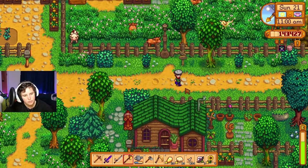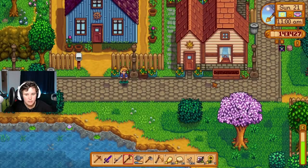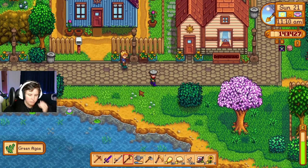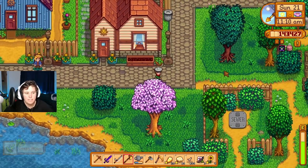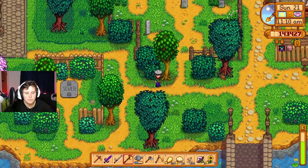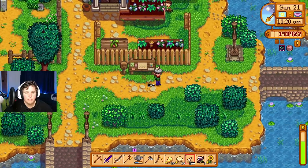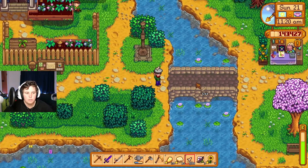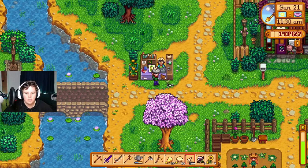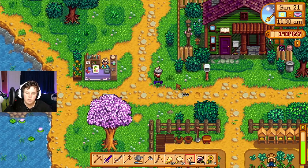I want to figure out what we need to do to get a sawmill, which would be cool. Sam's trying to do a kickflip — I would really need to get coffee. That'll be ready tomorrow, another bundle thing. I still need to figure out how to get the cocoa trees.